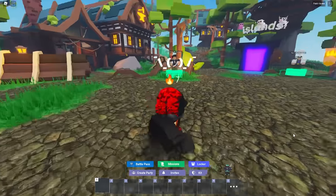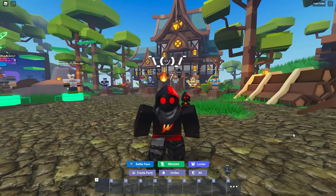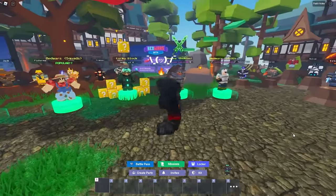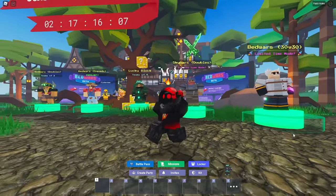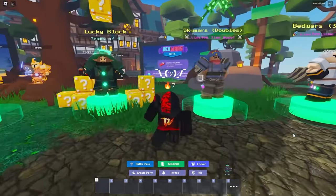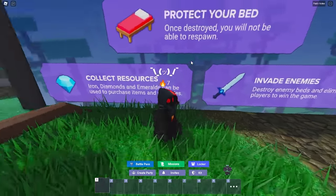When you first join the game, it might be a little intimidating — you might see all of these kits. For those of us who have been playing for a while, this is just not enough content; we want more and more. This game is all about breaking beds for the most part. Although there are some modes like Skywars that aren't all about bed breaking, the main point of the game is to protect your bed. This sign gives you a nice overview: when your bed's destroyed, you will not be able to respawn, and you collect resources to get gear.